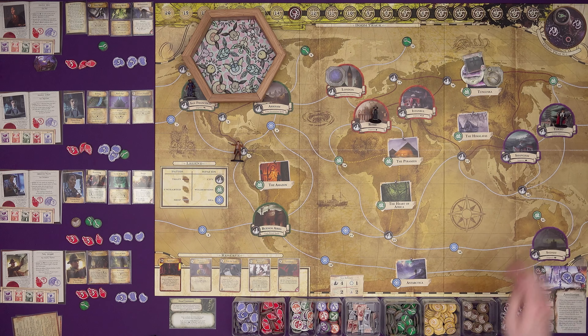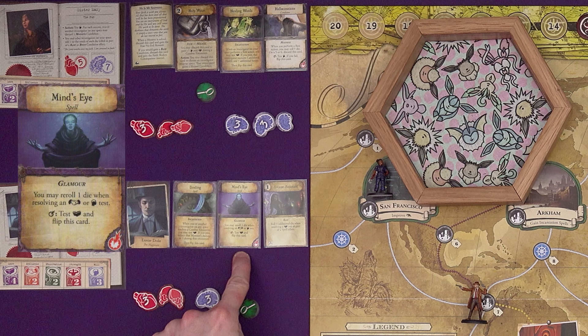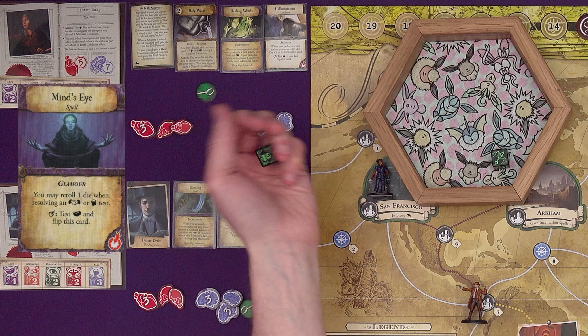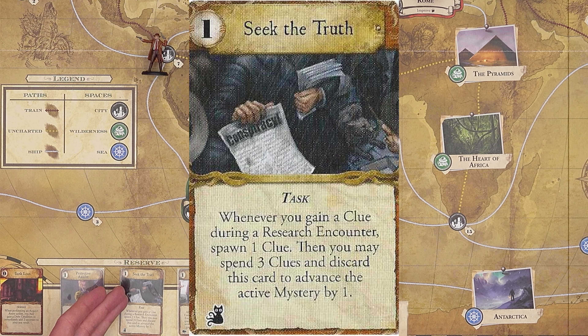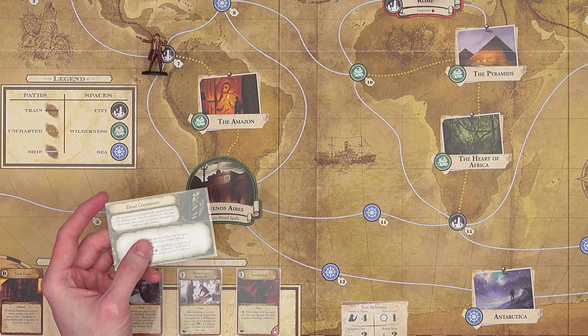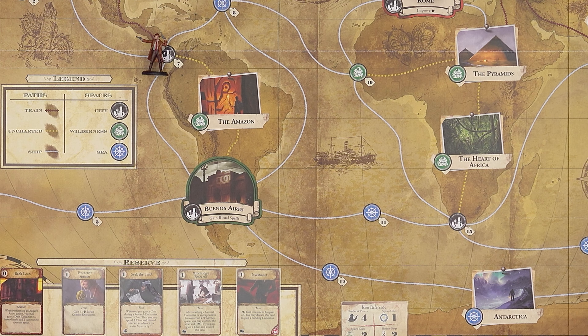Sister Mary is going to move to a location and try to improve an ability. She has a ship ticket, so with the move action you move one space, but you can move extra spaces by spending tickets — there are sea lines and train lines. By spending a ship ticket she can get to Rome, and Rome's encounters are likely to help you improve your will. Dexter Drake is in Tokyo where you can defeat monsters. I think he's going to start out acquiring some assets — we check influence. He's got two successes with his Mind's Eye reroll.